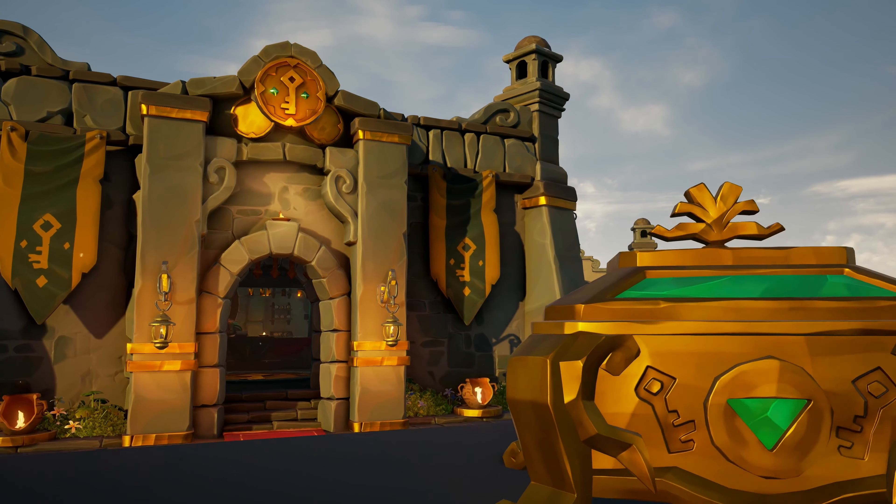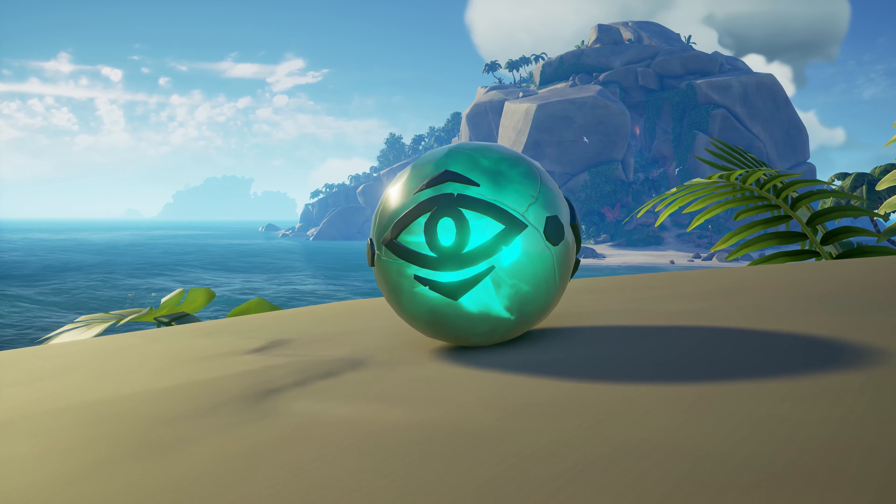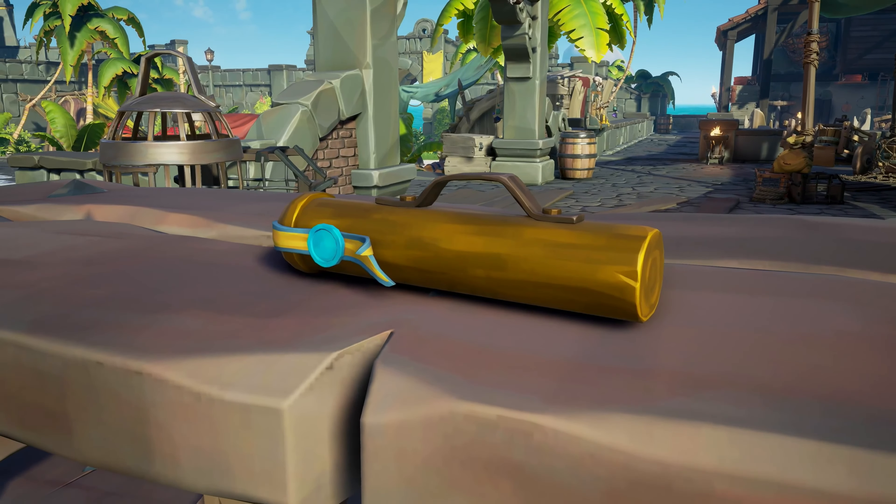These world events effectively become brand new voyages for each of the trading companies. So you will be able to, for example, complete a skeleton fort on behalf of the Gold Hoarders. When players complete a world event for a company, they'll have all of the new loot items for that company, plus a special new world event-specific hero item that they have to return to that company, which will be worth a lot of gold and a lot of reputation.